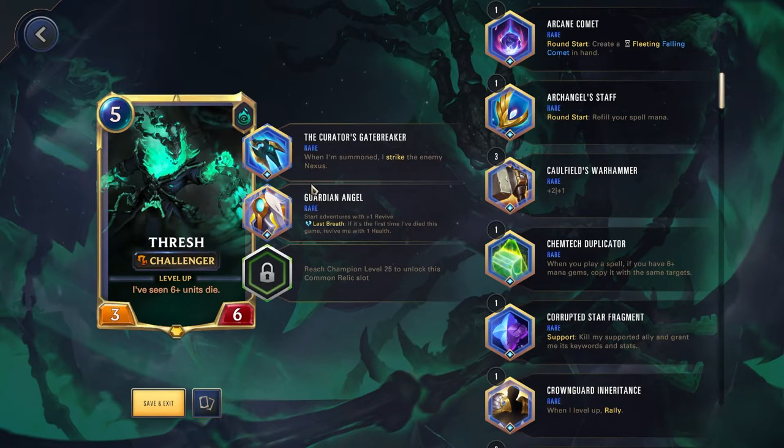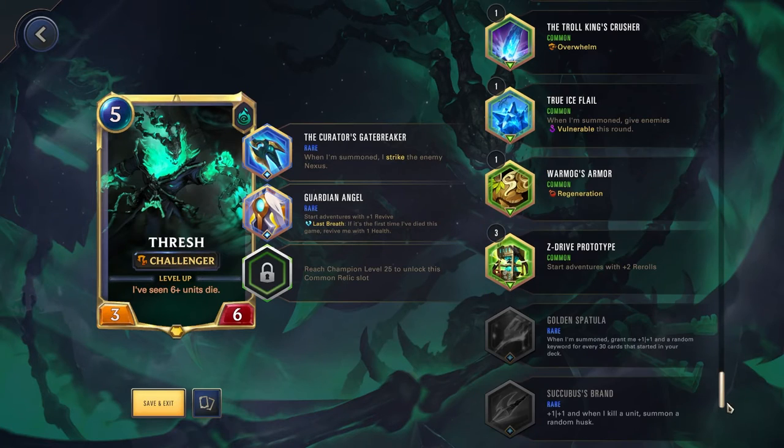What I would actually advise people to run, if they're able to, is the Corrupted Star Fragment. Support: kill my supported ally and grant me its stats and keywords. Great for killing your own units and putting all those stats on Thresh so he can try to end the game. Quite often you do have a full board so you're wanting to kill your own units anyway. And if you use that with Succubus Brand — +1/+1 and when I kill a unit, summon a random husk — I think it would work out great when paired with Corrupted Star Fragment.